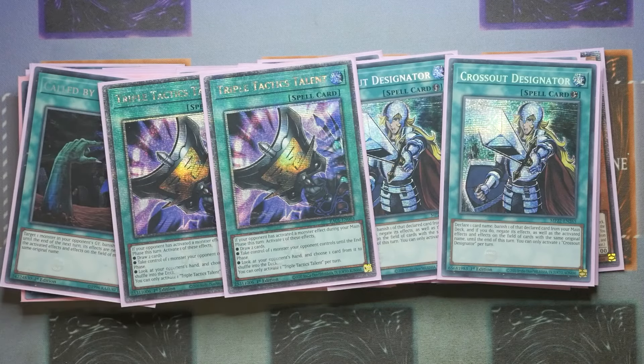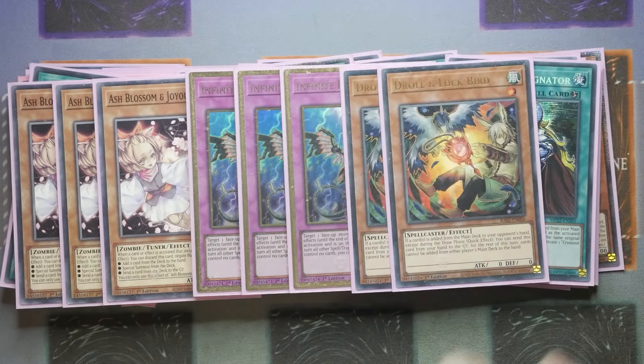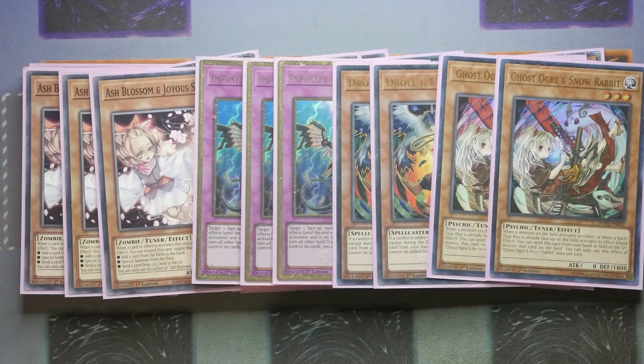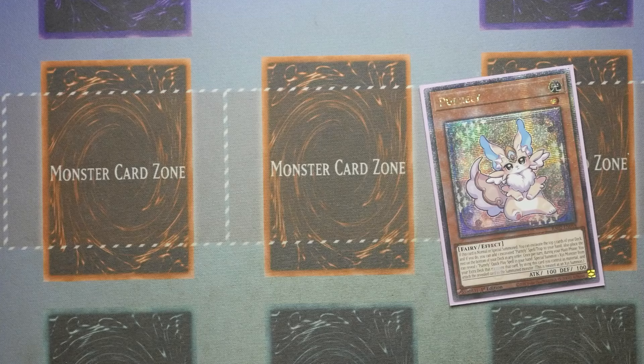So for our hand traps and Crossout targets, we've got Ash Blossoms, Imperms, Drolls, and Ogres. Obviously you can adapt this to your local environment — if Valer is more effective for you, go for that one; if Mourner is more in play, go for that one. You have the ability to adapt and change as you see fit. That is what makes Purly so good: it's technically low investment in the form of the monsters, but they are relatively consistent as well.